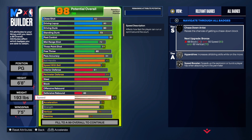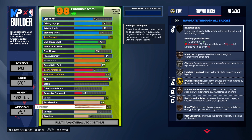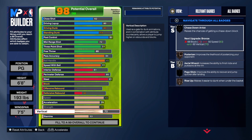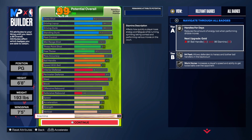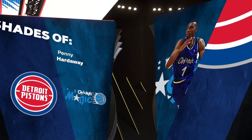No rebounding on this build, but we do have an 83 speed, which is pretty good for a six-foot-eight player. We have a 75 acceleration — you're a big body with strength, so once you bump smaller guards you'll show that strength matters. It's a 74 strength on this build, 70 for the vertical, and the rest goes into stamina.